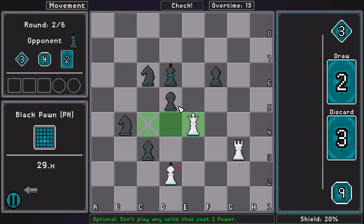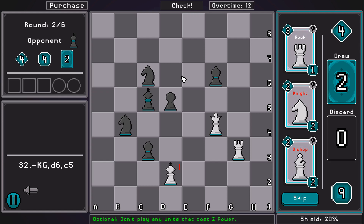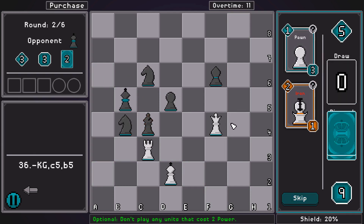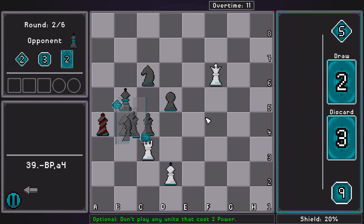Oh, I'm going to get destroyed by this double attack. This looks like it's going to be a 20% shield moment. I had to count on the 20% shield and had to count on the opponent not blocking the check with something that's going to threaten my king. I think I just capture with the rook. Both of the bishops are on light squares, so if I just keep all my stuff on dark squares, the opponent will struggle to do anything.